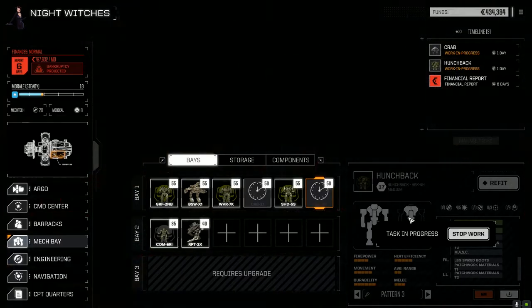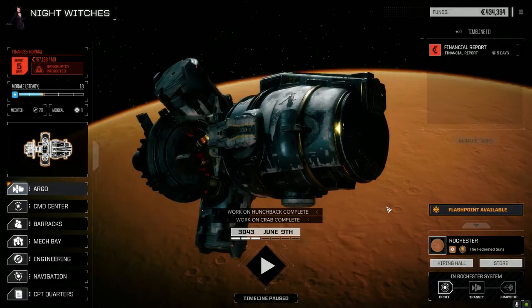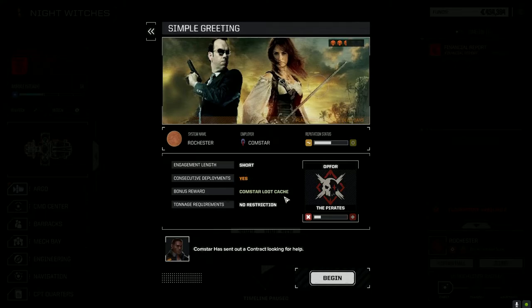I had to sell off a bunch of our junk to be able to get this up and running, but now we are at a point where we can actually pull off the flashpoint. Flashpoint available — yeah, we're going to take this one. We're going to go for the Comstar loot cache, see what we get out of it. And begin.